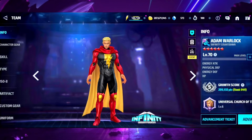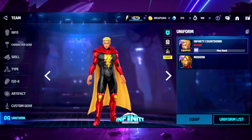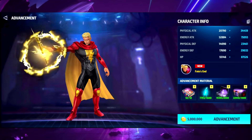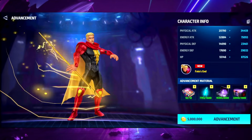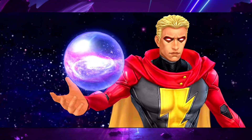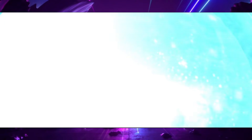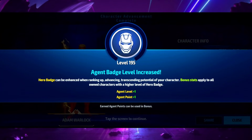If you like adam warlock I'm gonna give you the stamp of approval to pick up the uniform - he looks really good. His tier three stats: 32,000 HP and 23,000 energy attack - that's pretty good. Then the tier three cinematic played itself twice, which was trippy.